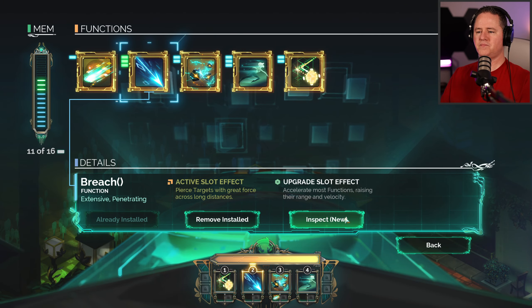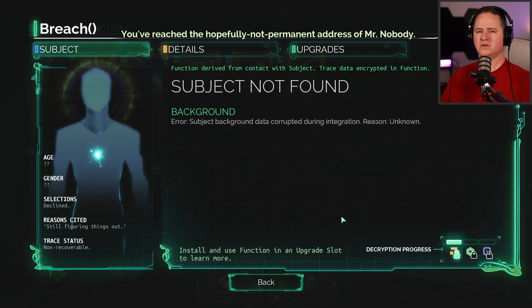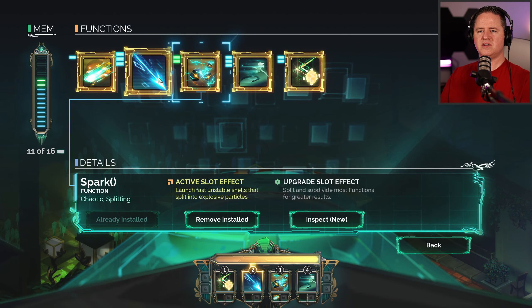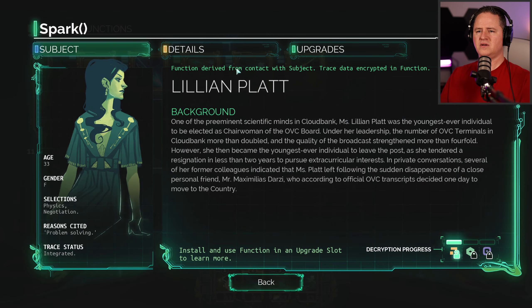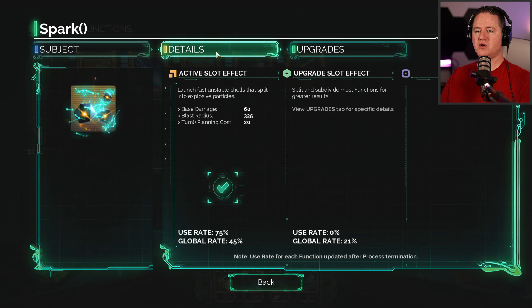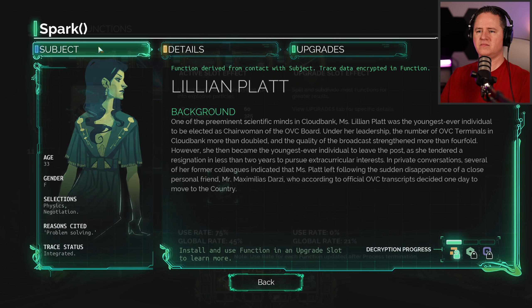Do I unlock more information about these the more I use them? 29, reflexes, machinery — I want to go fast and go far. Inspect new — you've reached the hopefully not permanent address of Mr. Nobody. I wonder if this is the voice of who we're hearing. Age, gender, selection — still figuring things out. Such background data corrupted during interrogation, reason unknown. Lillian Platt used to run the OVC — said she left for personal reasons.